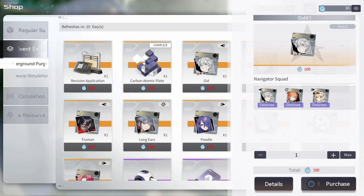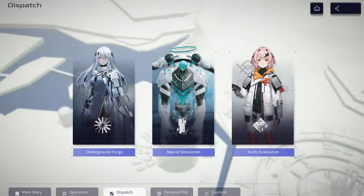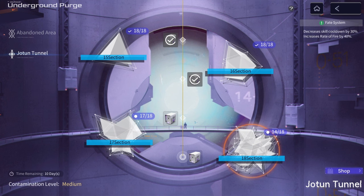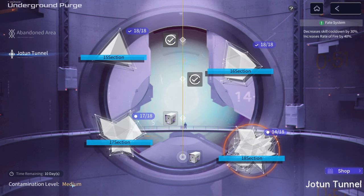The other caveat is that you need 300 materials to buy the set. You get these from Dispatch → Underground Purge. On medium difficulty you can farm 360, but on low difficulty — where a lot of players are — you get about 210. Since this resets every two weeks, it's going to take a minimum of a month to buy those three logistics.